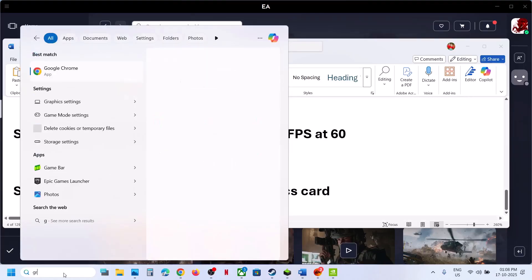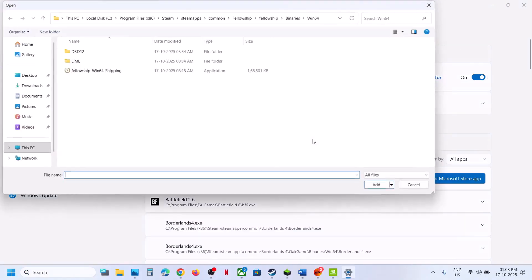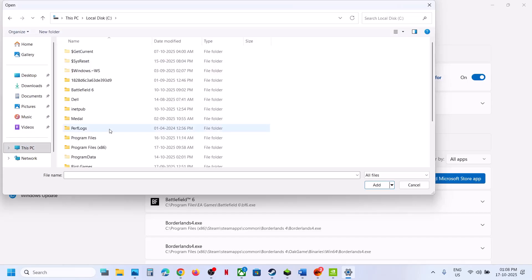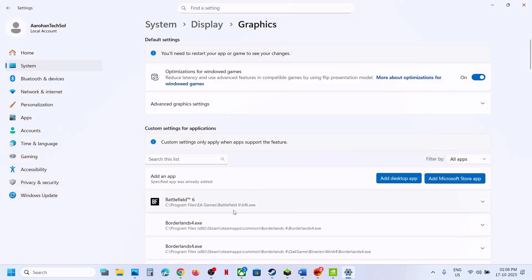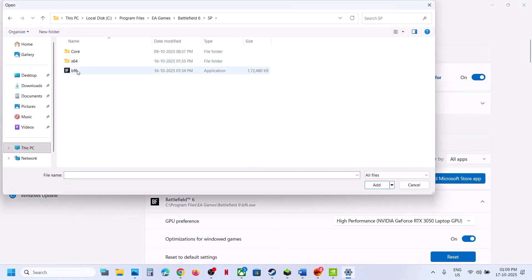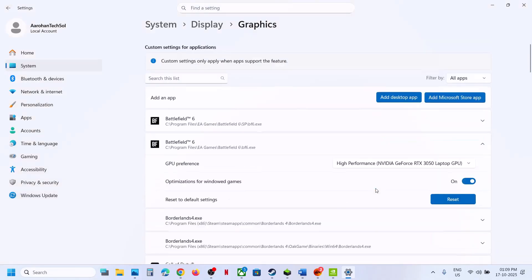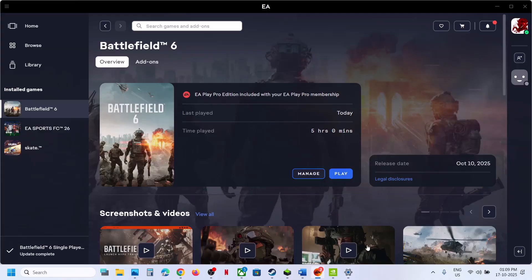The last step is to run the game on your dedicated graphics card. Type Graphics Settings in the Windows search box, click Add Desktop App, navigate to the game installation folder, select the game EXE, and click Add. Once added, select High Performance. Repeat this for any additional EXE files in the game folder. Relaunch the game. One of the steps shown in this video should help fix the problem.